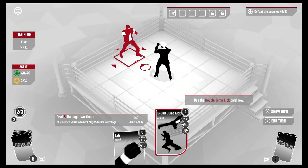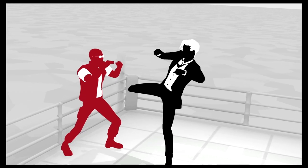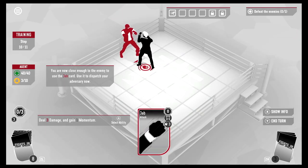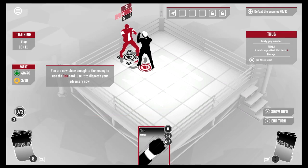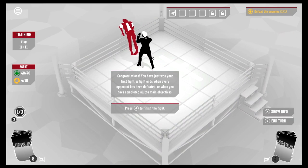You can see the minimum and maximum range of an attack in the card's data — looks like two tiles. We're going to select him with Double Jump Kick. We're not close enough to the enemy, so we move forward. Now use the Jab card to dispatch the adversary. Jab — there he goes, hanging over the ropes! Congratulations, you've won your first fight.